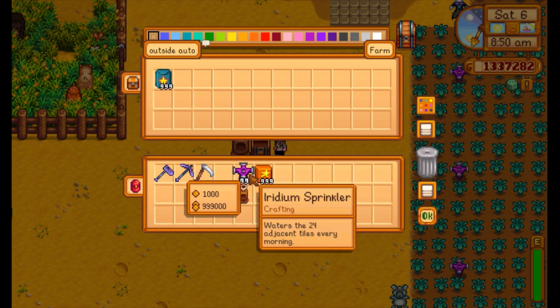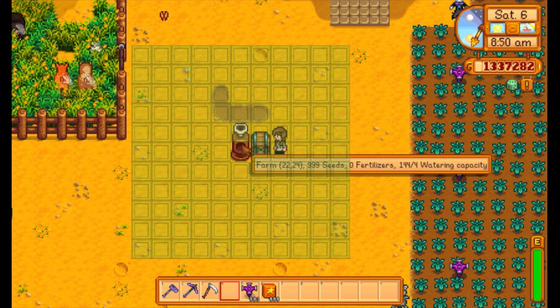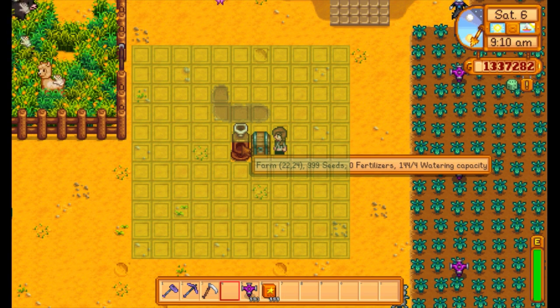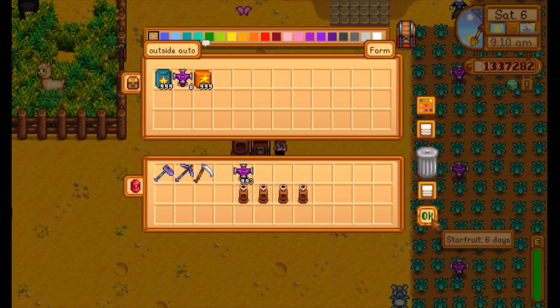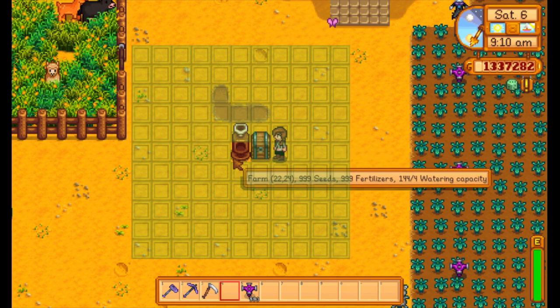The way it counts how many tiles it can water is by how many iridium sprinklers you put in. With six sprinklers it can water 144 tiles, covering the entire area perfectly. We have 999 seeds and 999 fertilizer loaded in.